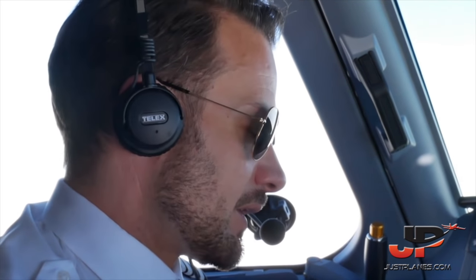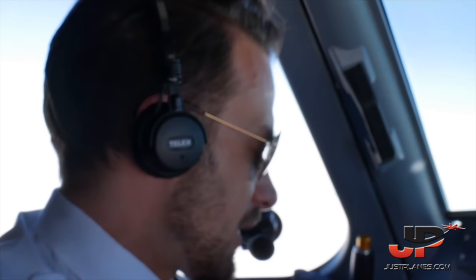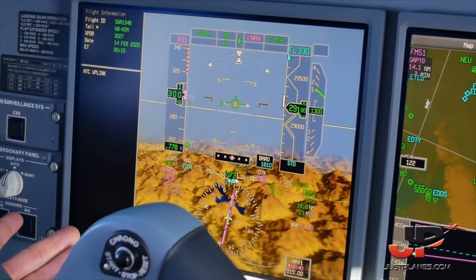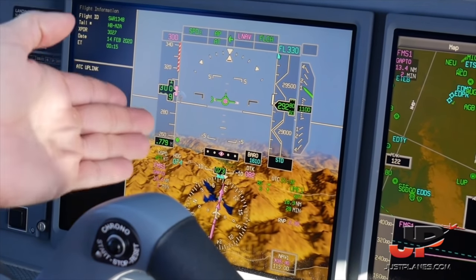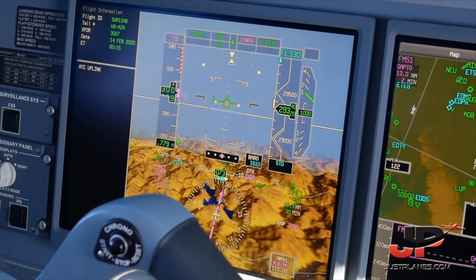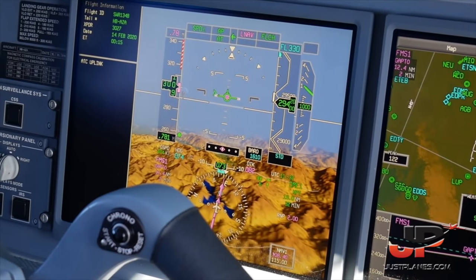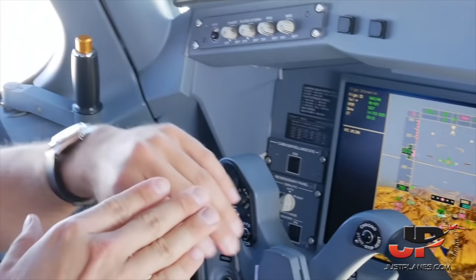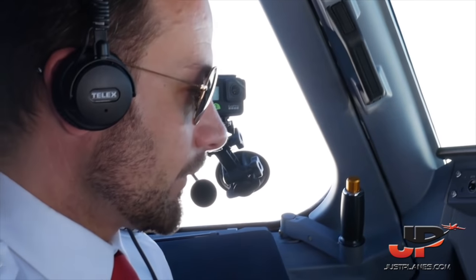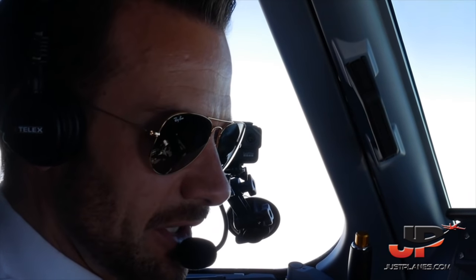On the PFD — the primary flight display — we have the synthetic vision system, which displays the terrain below. Once we're approaching a runway or turning towards it, you can also see the runway in the distance, and something like an extended centerline, which in a cloudy or IMC situation helps you to align with the runway. That is for sure one of the most obvious differences between the E1 and E2 jet.